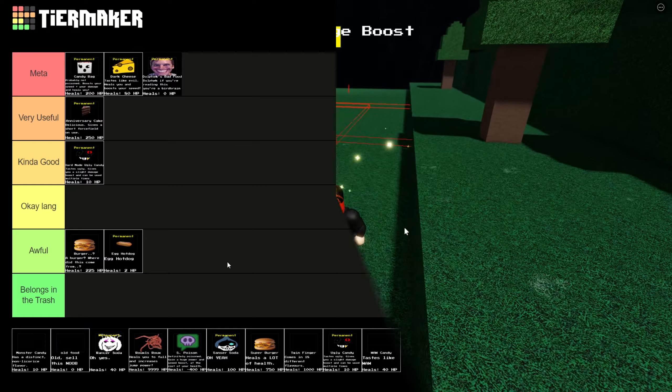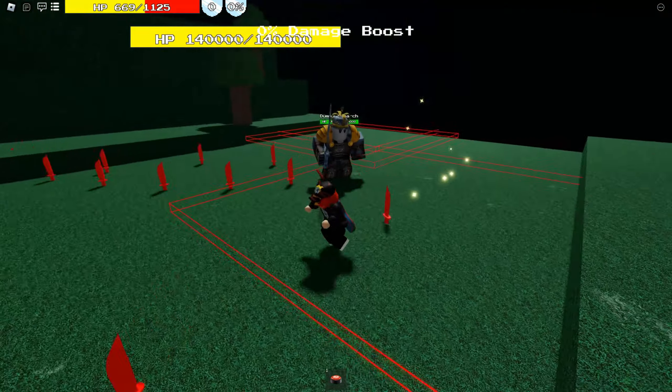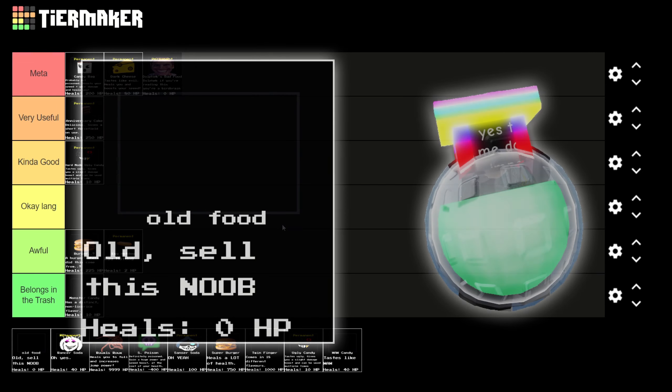Now we've got Monster Candy, arguably the worst food item in the game - even worse than Egg Hot Dog. It can be bought for 25 gold in the shop. Not reusable, not permanent. Yeah, belongs in the trash.